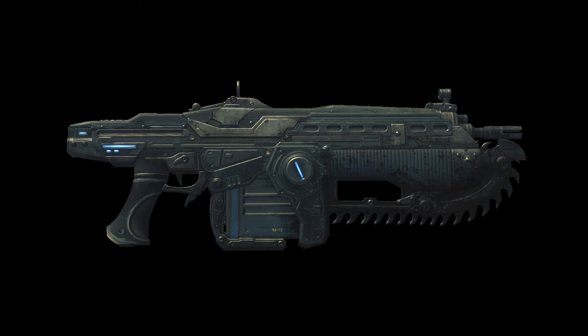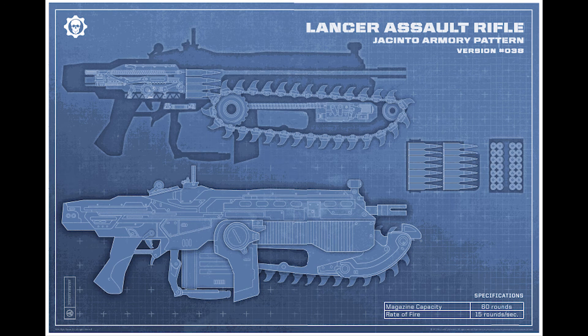After this discovery, and the fact that a chainsaw can easily cut through the thick hides, Marcus returned to his father with the idea of using a chainsaw bayonet as opposed to the normal standard knife. Adam Fenix soon produced a prototype rifle. However, this design required a complete redesign of the internals of the rifle to accommodate the chainsaw blade and the new drive system. Nevertheless, it became a success and entered mass production.